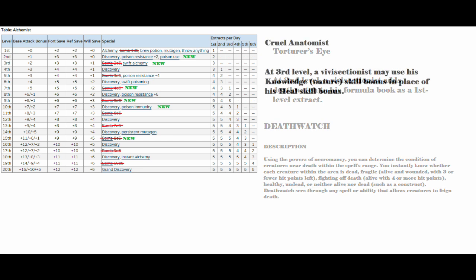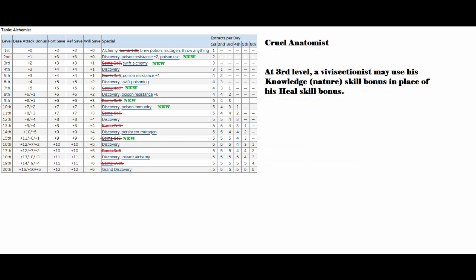At third level, you get Cruel Anatomist. A vivisectionist may use his Knowledge: Nature skill bonus in place of his Heal skill bonus. It saves you skill points and lets you use your killer intelligence elsewhere.